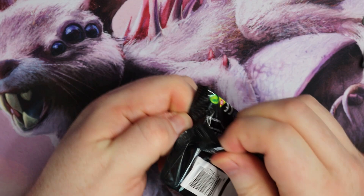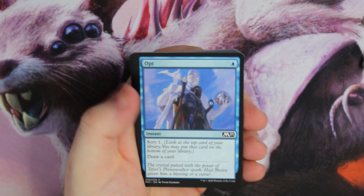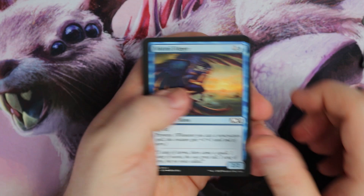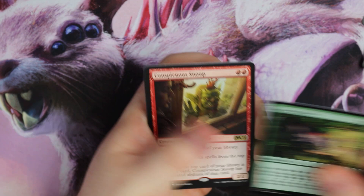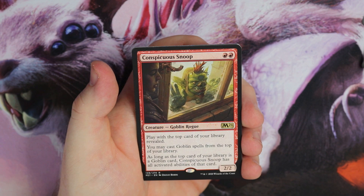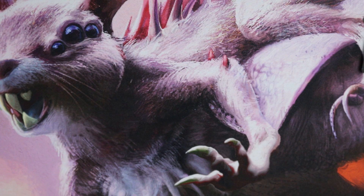Let me know in the comments which cards you really want to pull if you'll be cracking packs. There's an Opt, a Sower, Anointed, Curious, Singer, Battlements, Shock. Uncommons: Traitorous Greed, Unsubstantiate — nice reprint, will it see much play? Canopy Stalker. And Conspicuous Snoop — double red, 2/2. Play with the top card of your library revealed; you may cast Goblin spells from the top of your library. So, ready for the Goblin deck. Swift and a Token.